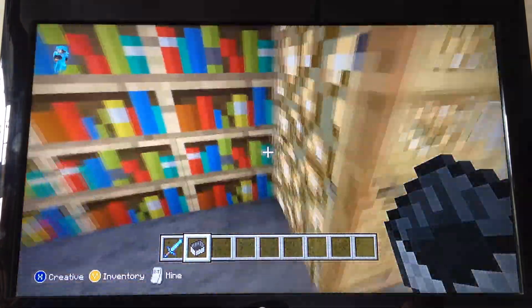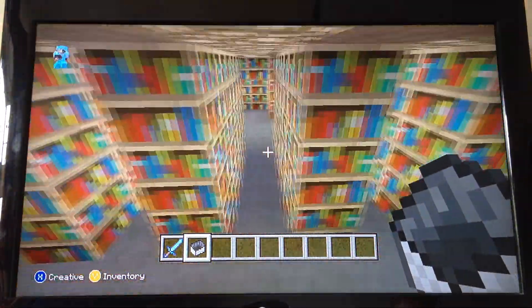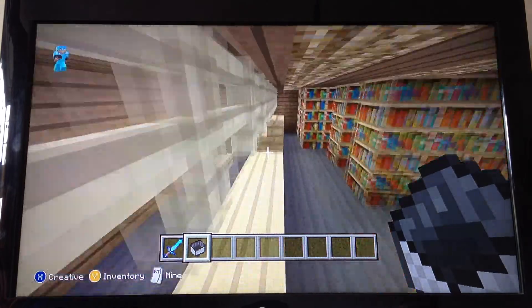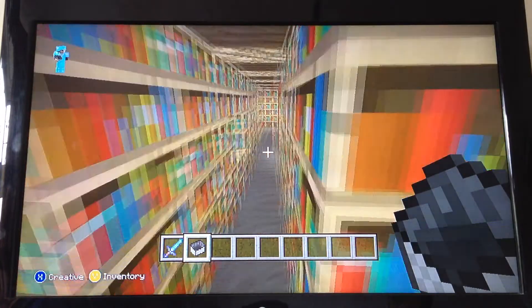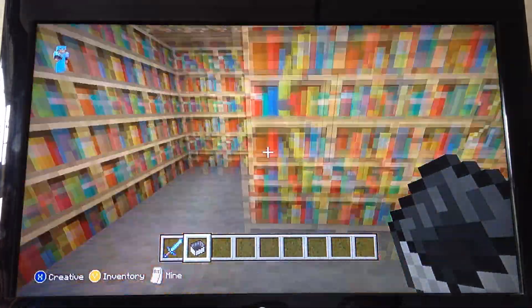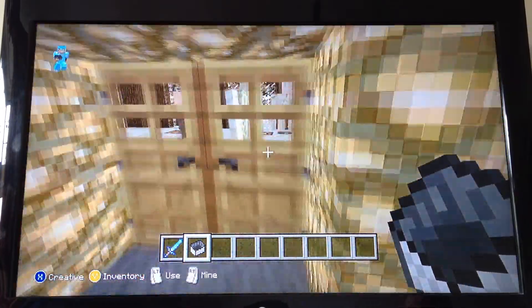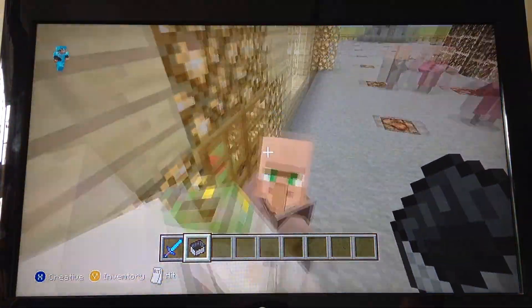Here's the library. I've only just changed the carpet in here — this is actually an extension on it. I've got this across here; you can see I've used a new update with the birch wood fences. That's the library. I don't know why I started with the library, but oh well.